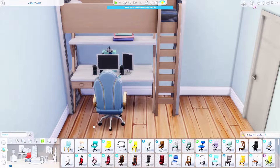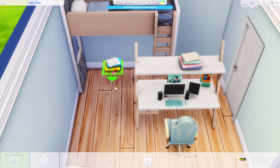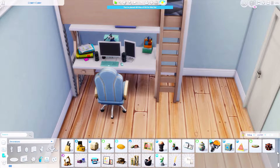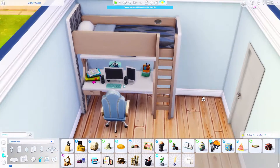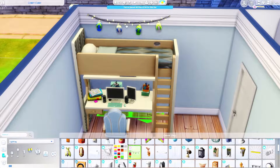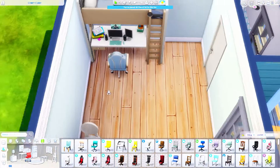This is the bedroom section. At first I thought it would be cool to use a wall divider to separate the bedroom from the living room, but I couldn't do it. I ended up with a bunk bed with a desk, and I added the dresser from Cottage Living — the one with the mirror. The space was too small for a wall divider, so it didn't make sense.